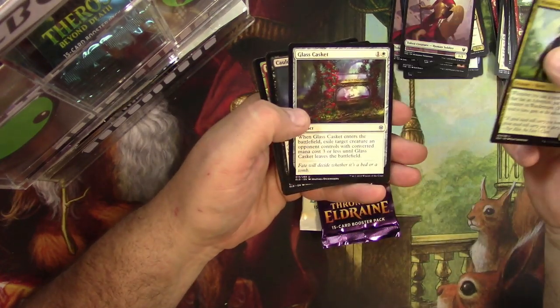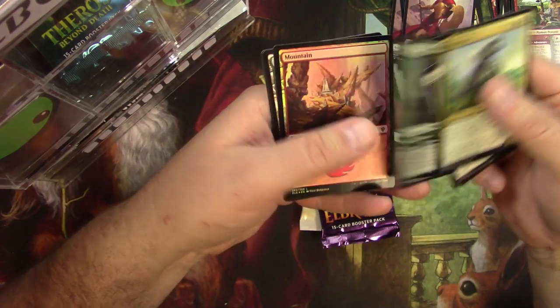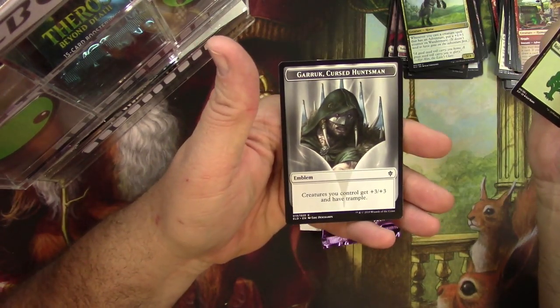Wander Mare, Glass Casket, Cauldron's Gift, and a Lovestruck Beast. And a Foil Mountain. And a Garruk Emblem — cool.